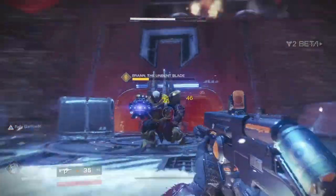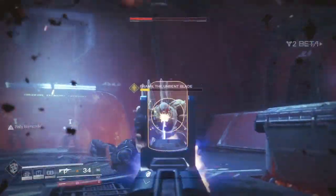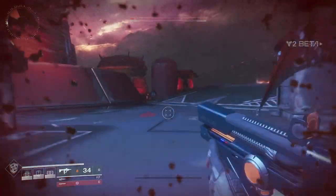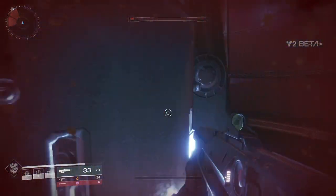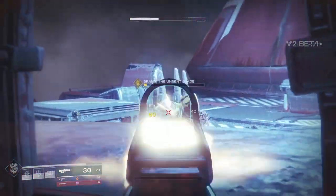This ability synergizes really well with the Sweet Business exotic auto rifle Titans are given in the beta, and works great for fast-firing submachine guns as well. The fact that it also allows teammates to join you in cover, and that they also get the benefits, means that this will likely become a new staple during strikes and raids, especially when teaming up with damage-boosting Warlocks.